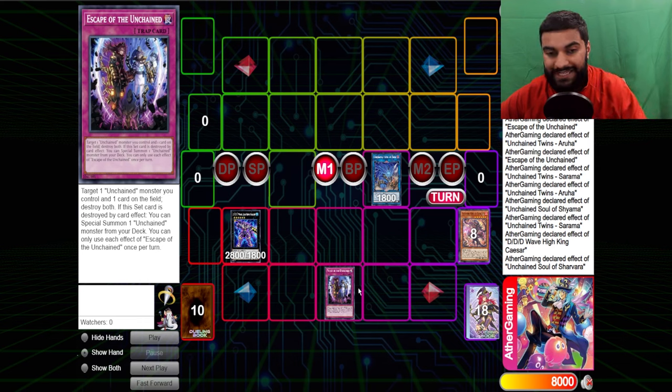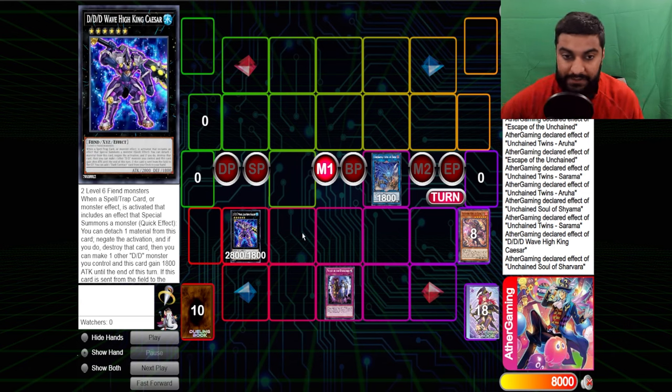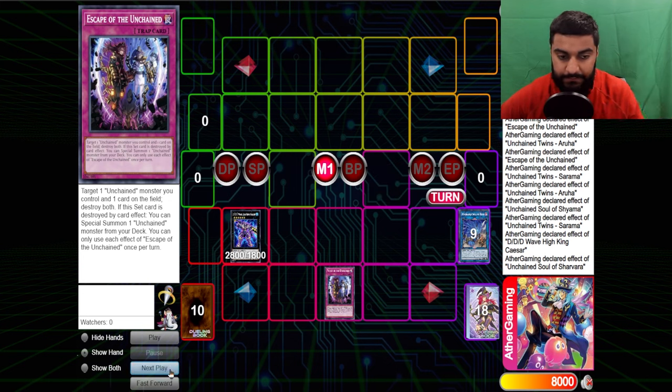One thing to note about Escape is you have to pop both cards. So like if I get another spell/trap, special summon Pancreatops when my opponent activates it, and use this effect to pop — and then they chain Pancreatops to pop Caesar — this card will not resolve because you need to pop both, and since Pancreatops ran away, it doesn't get popped.